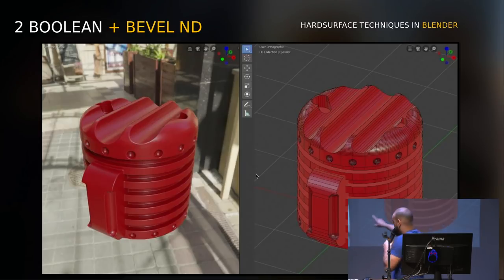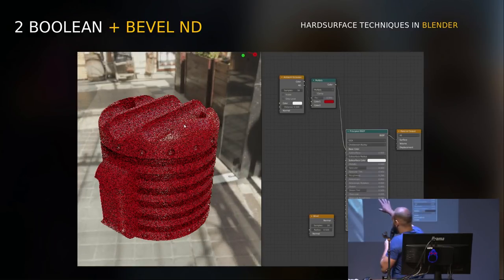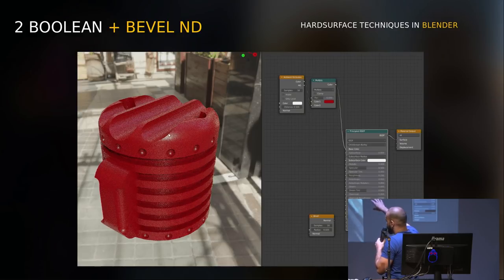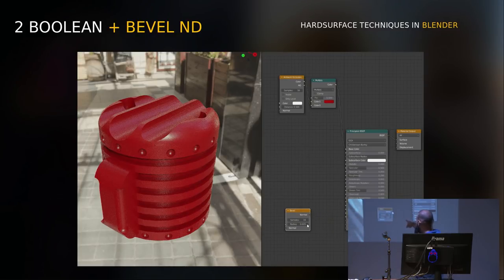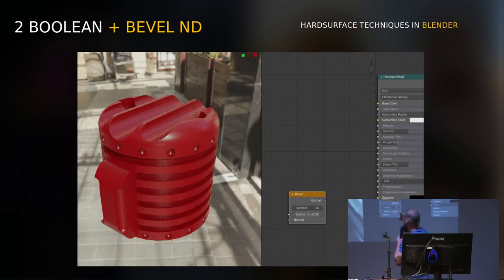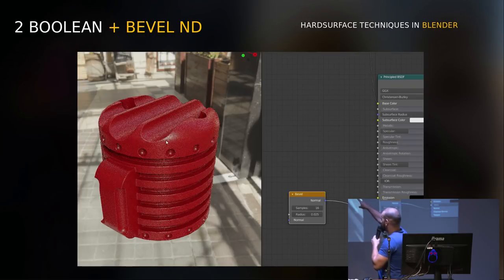So I found this way: use the bevel node. You can see here the messy topology, but in the end you have a good result. The secret is to use a bevel node and plug it into the Normal input of the principled shader. I always use 16 samples. Then you can see the result instantly — it's a great result.